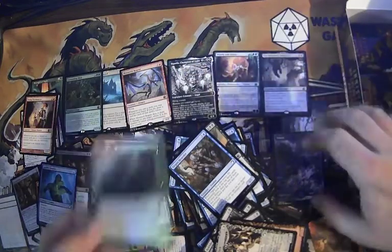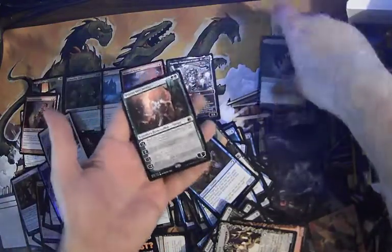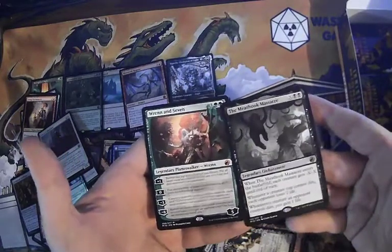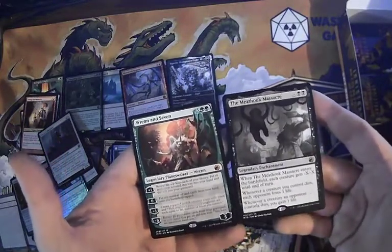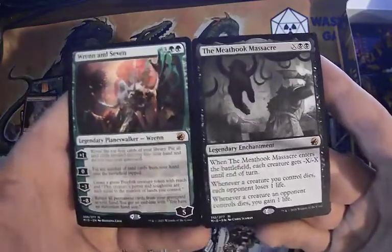I've been having some poopy pockets with foil order, but who cares — we got Ren and Seven AND the Meat Hook Massacre in the same box! Not the same pack, but in the same box. Just an embarrassment of riches here. That is great.